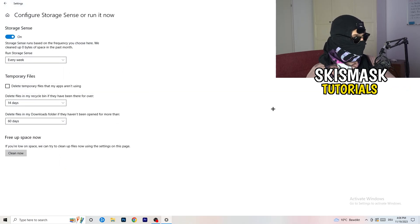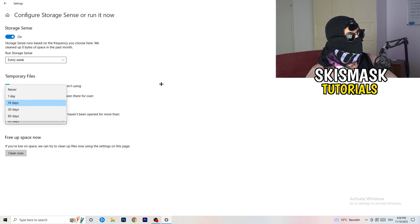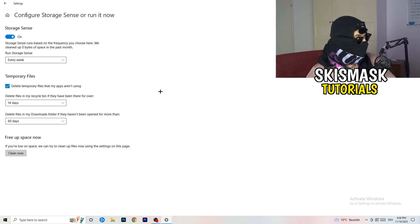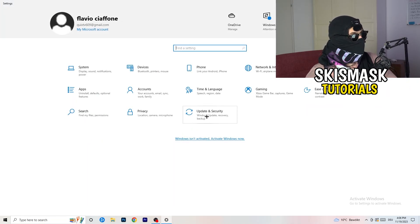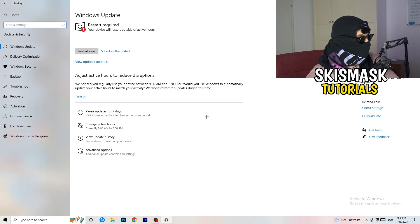Next go to Storage, then click Configure Storage Sense or Run It Now. Turn on Storage Sense, set it to run every week, enable deletion of temporary files that apps aren't using, and set it to delete files in your Downloads folder that haven't been opened in more than 60 days. Then click Clean Now. This will help your system performance.